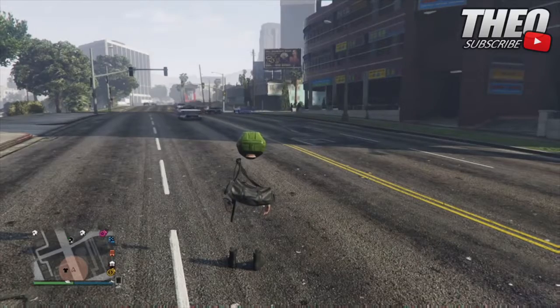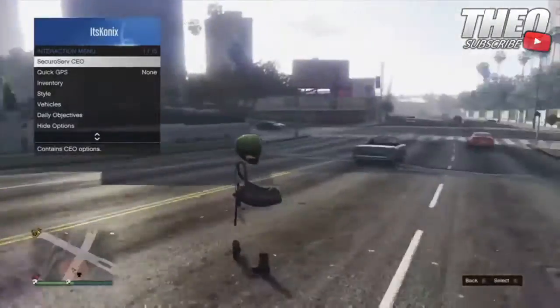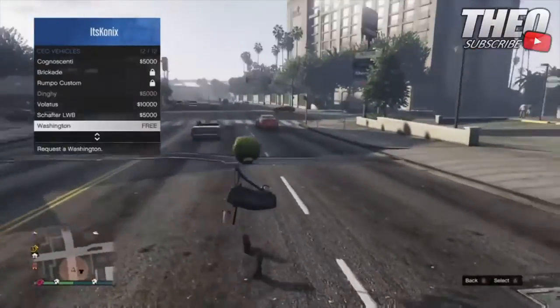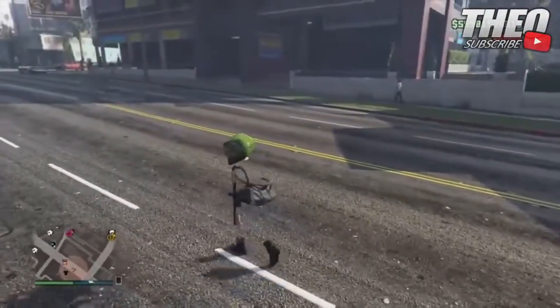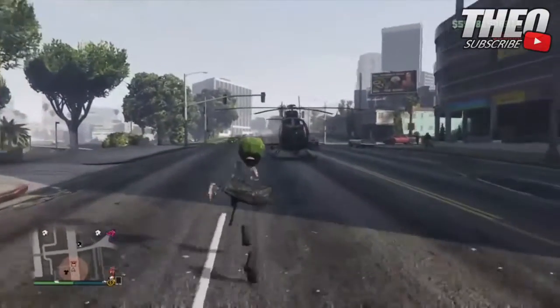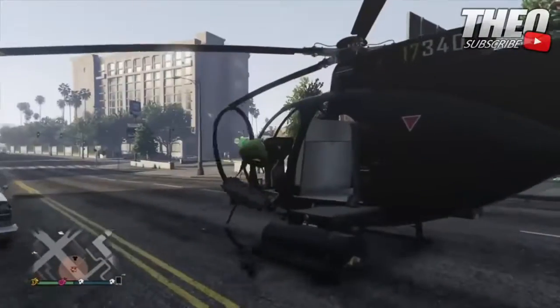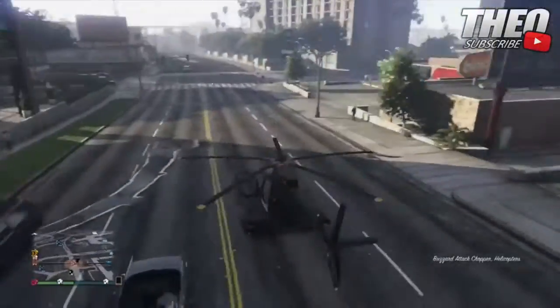So once you have gone ahead and saved the invisible torso, you want to equip any outfit with the duffel bag. And then get any helicopter. And once you are in the helicopter with the outfit with the duffel bag, you do want to fly to a high altitude.